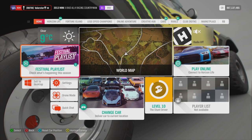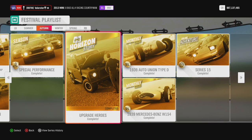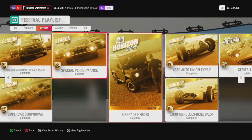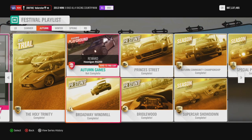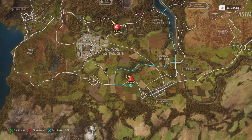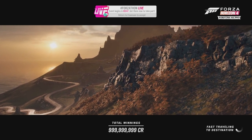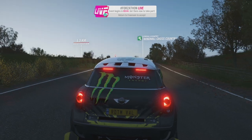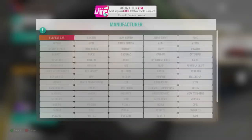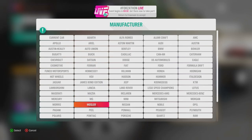The Horizon Story video is uploaded, so if you have problems with that you can always check the video. There's also the Monthly and the Ranked Adventure. Let's look at the PR Stunts. I use the Muzzler for every PR stunt — let me find it.